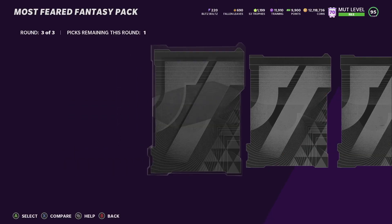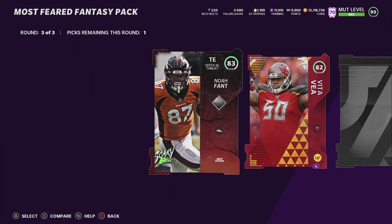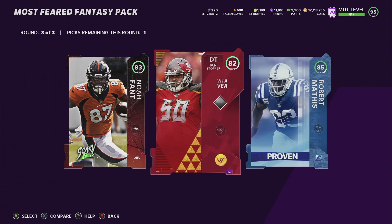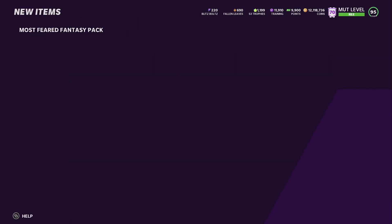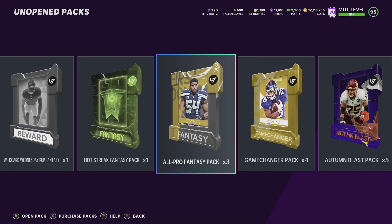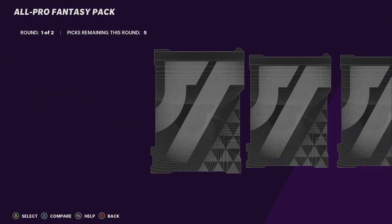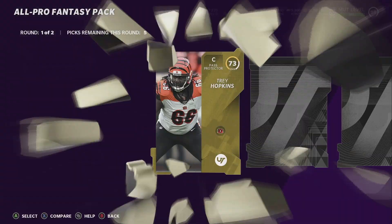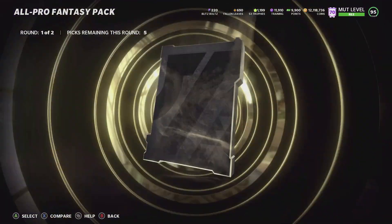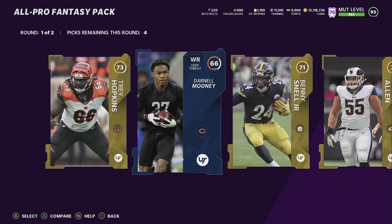We get a Joey Bosa and a Team of the Week 86 Khalil Mac - these packs are pretty good this morning. We get a quick-sell 82 - I'm going to go with that for sure coins. I'm not sure how much it quick-sells for but it's worth more than the 85 right now with everybody opening packs. Let's get into another All-Pro Fantasy pack - we also got some Autumn Blast packs.